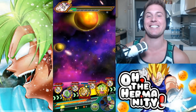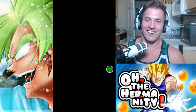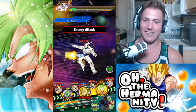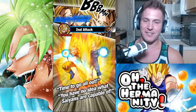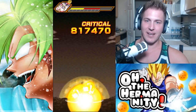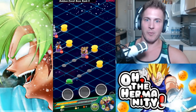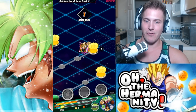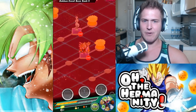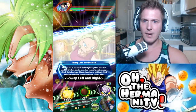Zamasu is going to get so wrecked right now. He's going to get destroyed. Just take it, Zamasu — you're so toast. And Omega should be dead. 817,000 crit — just from a normal LR Vegito, not even transformed. Let's keep going! This is a badass showcase.